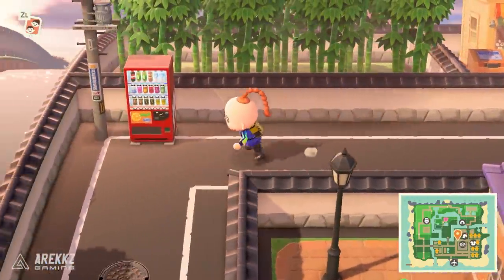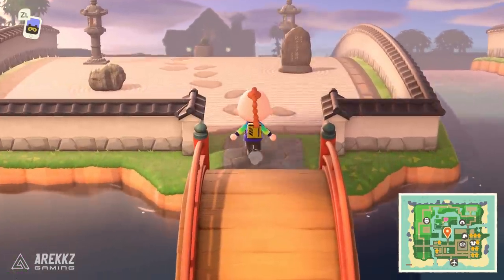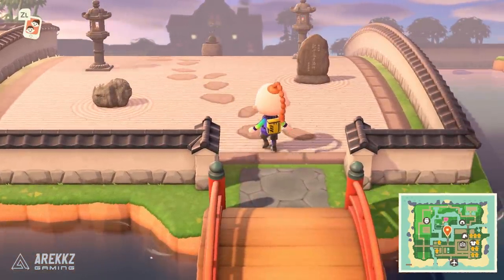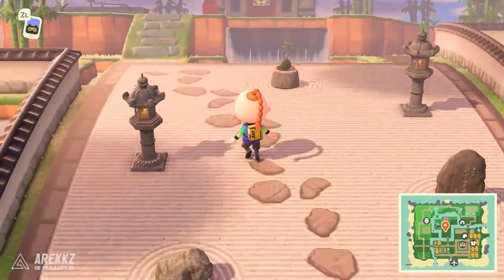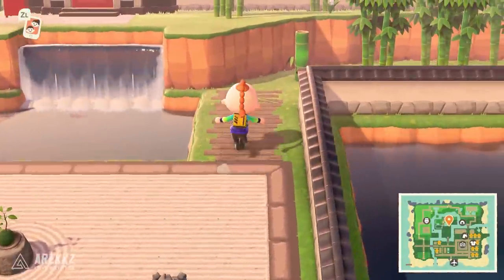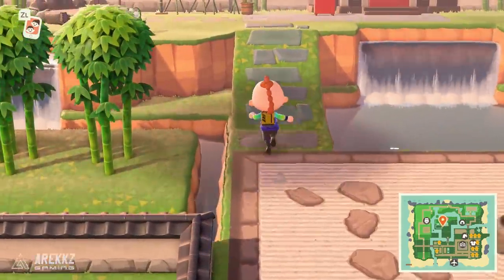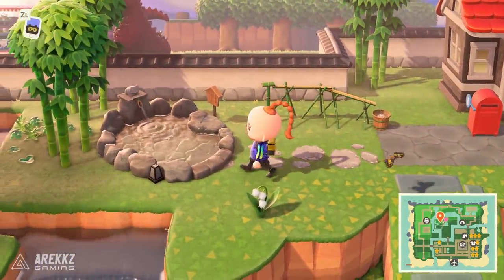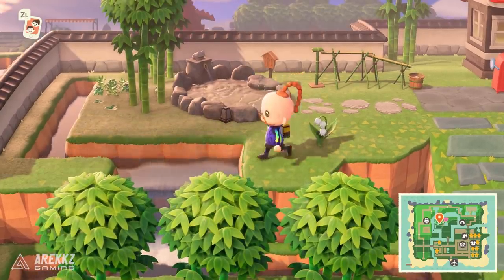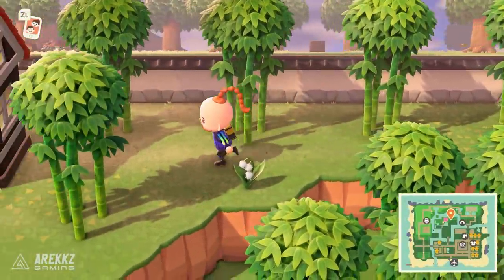Now we're back in the town and we can go to the central island — the whole reason I chose this island in the first place. From the very first day I played Animal Crossing, I chose this island because it had a central little landmass that I was going to turn into an island, and that's exactly what I did. Walls all the way around — it's like a little castle, nobody can get in. We have a nice zen garden that takes me all the way up to my house, a mini island with bamboo trees, another island with a fun little feature, and I've filled up all the spaces with bamboo. There's a nice little bath over here too.